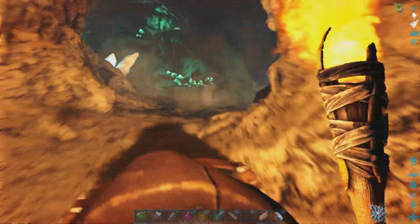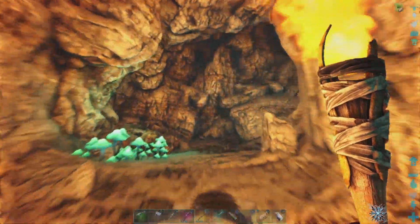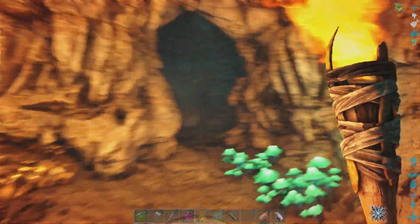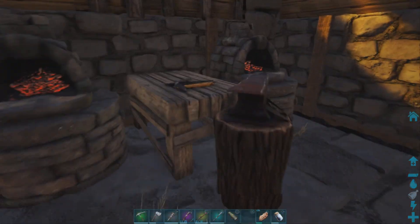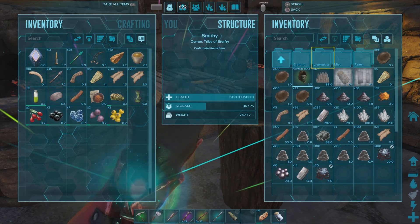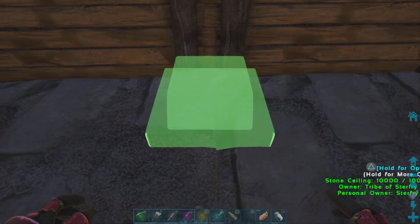I don't want to linger here too long — it is also awfully cold. It wouldn't be a terrible idea to wear fur armor while doing this. But we were able to successfully obtain the Artifact of the Clever, so we're going to head home and build an artifact pedestal. We can display the first of the three artifacts for the Broodmother.